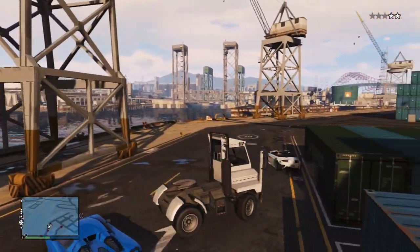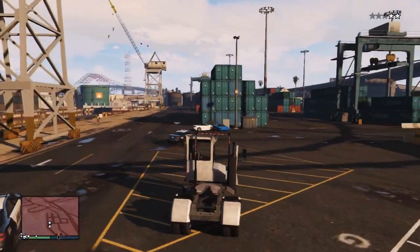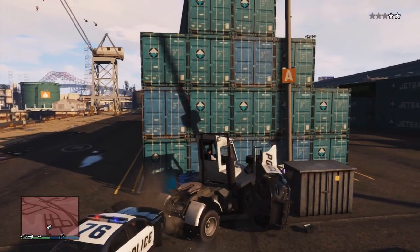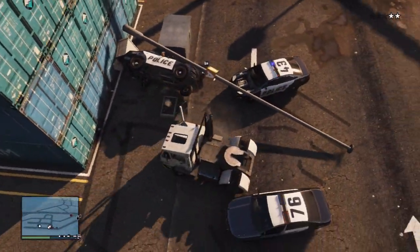Not only can it push vehicles out of the way, but the Dog Tug also protects the driver from any bullets or gunshots that the police may fire. You can also go around sharp corners, which means when you want to outsmart the cops, this vehicle is suitable and ideal for any situation.